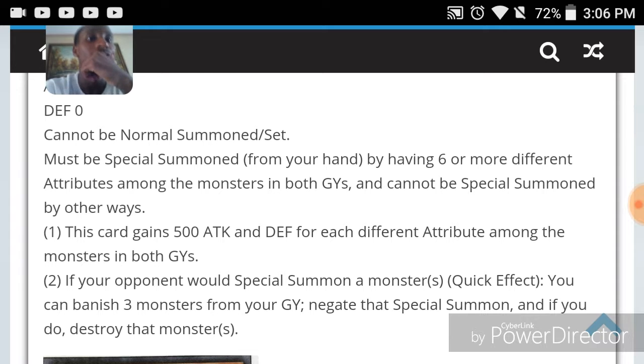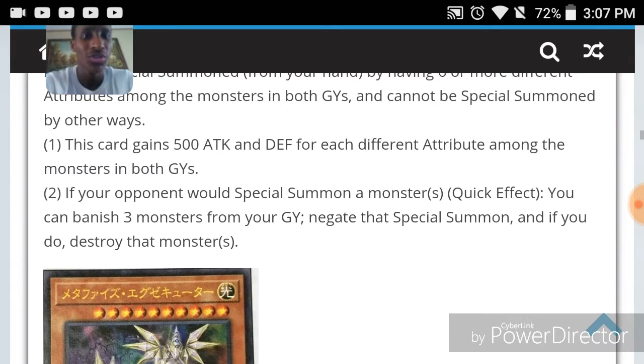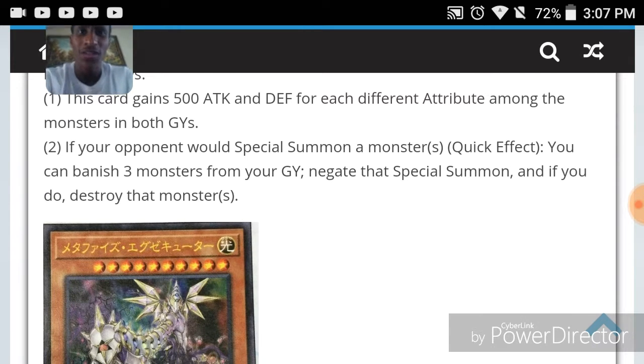On summon, she's at least 3000 attack. That's pretty good. If your opponent would special summon a monster, you can banish three monsters to negate that special summon, and if you do, destroy that monster. That wrecks Zoo decks.